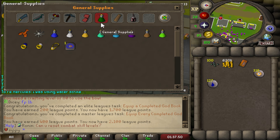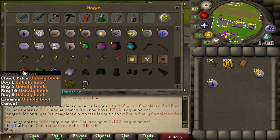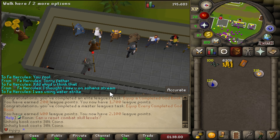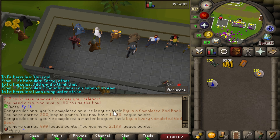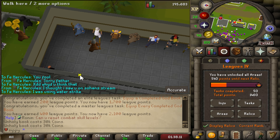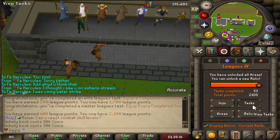Equipping the guard book gives you 600 League points — are you kidding me? Just go to the shopkeeper and buy a guard book — it's only 30k coins. Buy it, equip it, and you get 200 points for equipping a completed guard book, plus master Leagues task for 400 League points. So now we are at over 2,100 points.